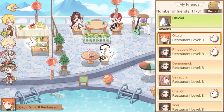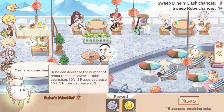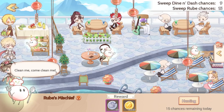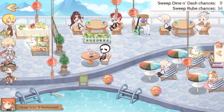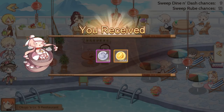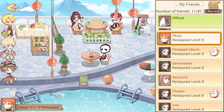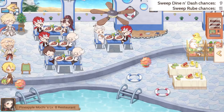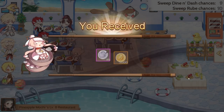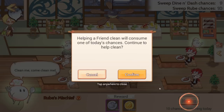There's also a mechanic called Rube's mischief — little ghosts that decrease the amount of restaurant customers. One decreases customer flow by 10%, two by 15%, three by 20%. It's not a huge deal, but when you see them there's a help button to signal friends to come beat them up. Don't buy the glove from the store to kill them — it costs 100 tips and you only get 10 back, and the rubes come back every day anyway.